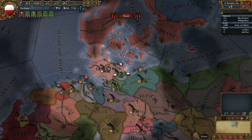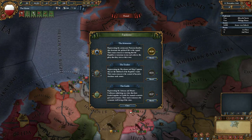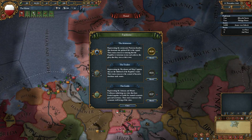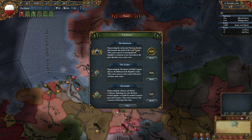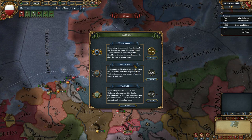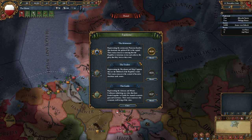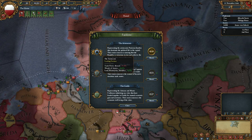The biggest new change is the factions in the Merchant Republics. We have three factions that we can gain influence with. The first is the aristocrats, representing the patrician families and politicians. Their main concern is ensuring that the republic is victorious in war and achieves the glory that they view as their own. So they are the warring faction.